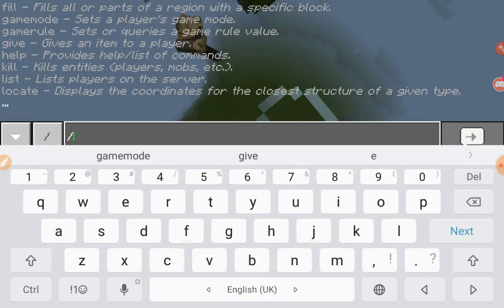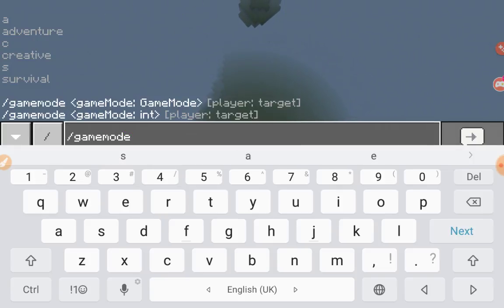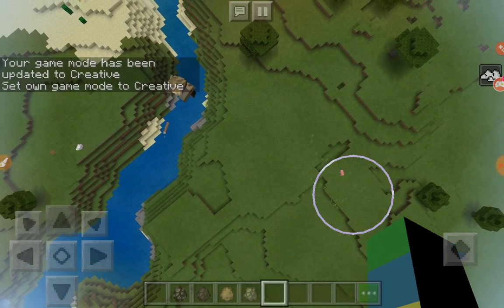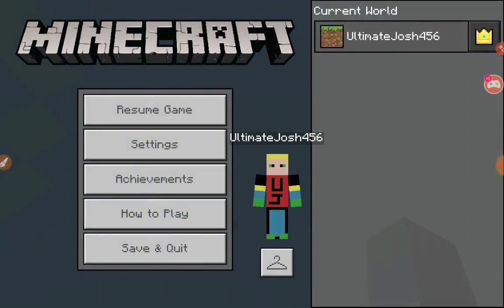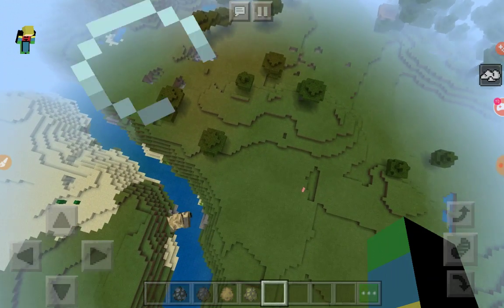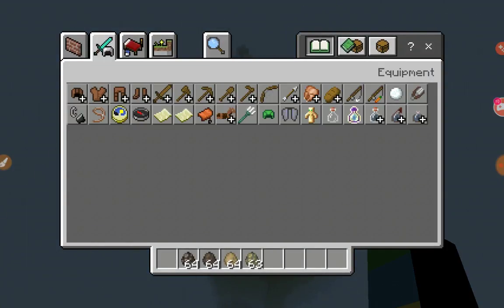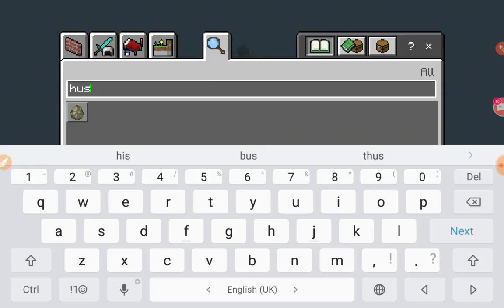I'm gonna chain myself back to creative so we can review the rest of the mobs. There's a full kind of checklist which I'll put up on screen. You get levitation for an infinite amount of time, so instead of using the clear command we can just drink milk — super easy.